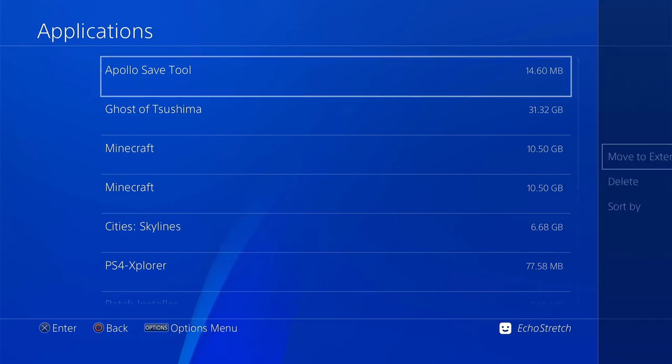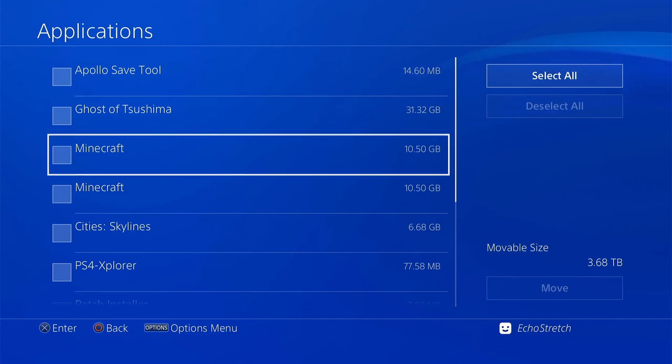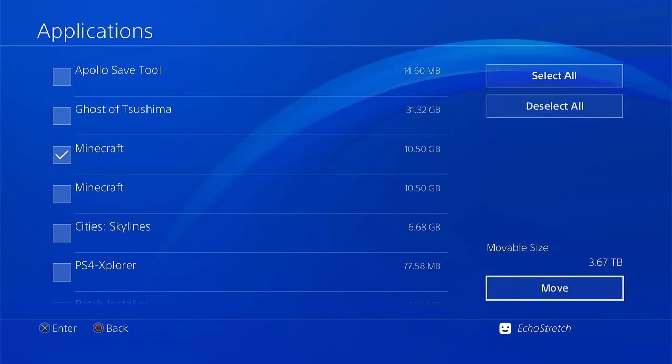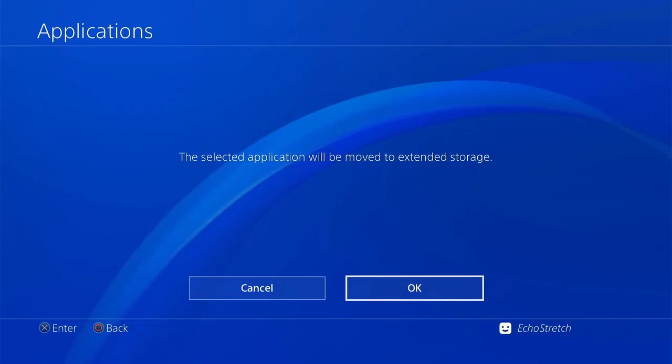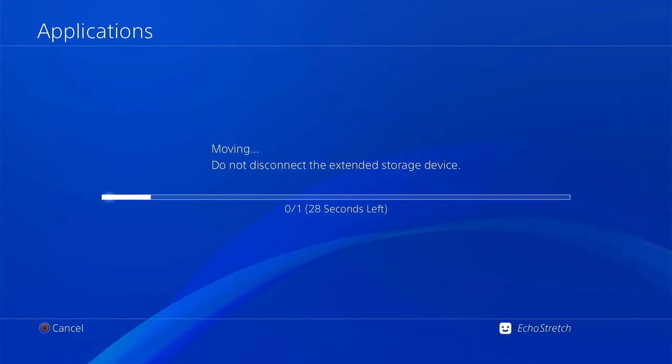If we go ahead and hit options and then move to extended storage, we can go ahead and select a game. I'll select Minecraft just for this video. And we'll go ahead and hit move, go ahead and hit OK. It shouldn't take too long — Minecraft's pretty small.